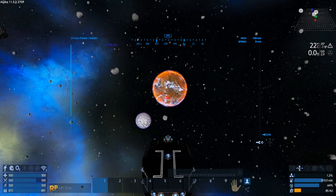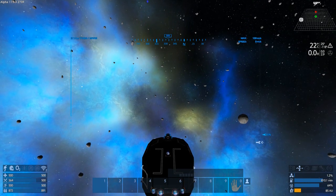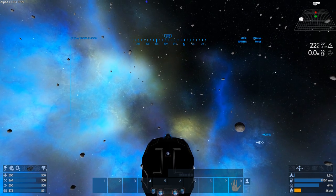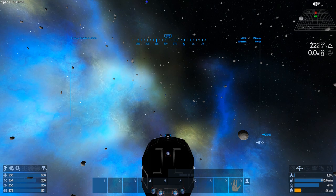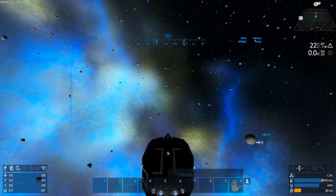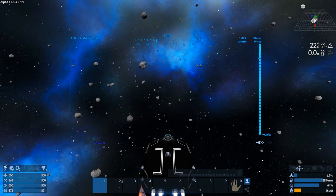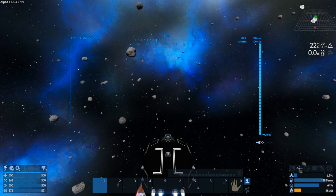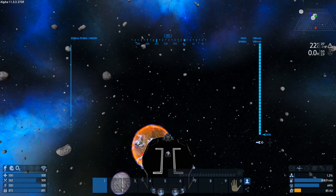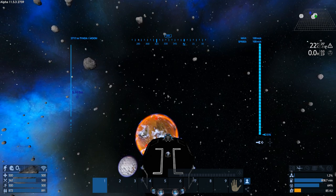Okay, next episode we're going to go explore that planet. Oh — we've got something coming up to us here. Yep, there's a space drone right in front of us. I don't really feel like taking it on — it's not necessary. So let's head up this way, take the brakes off and start coasting. Okay guys, next episode we'll check this all out. Until then, you guys have yourselves an awesome, awesome day.